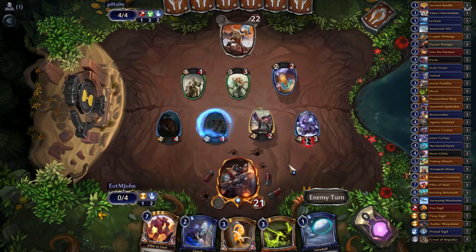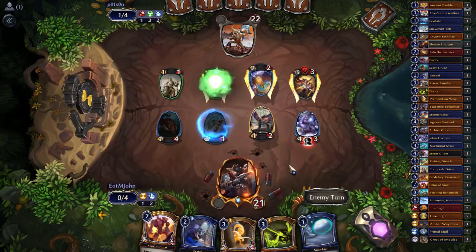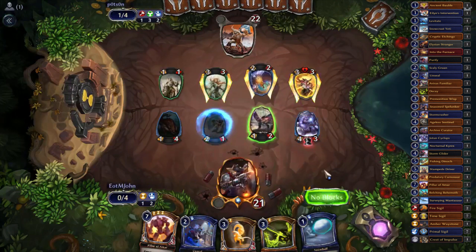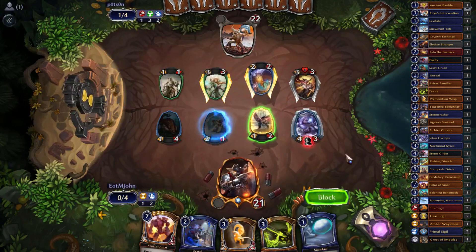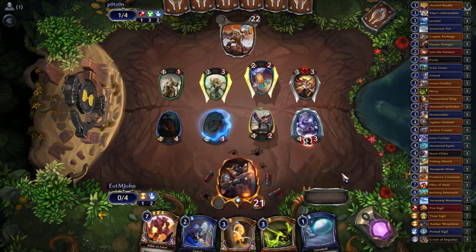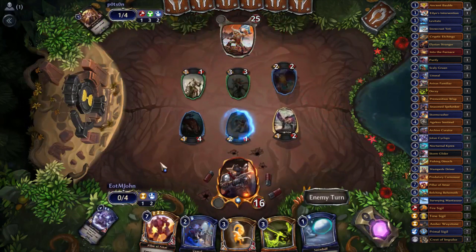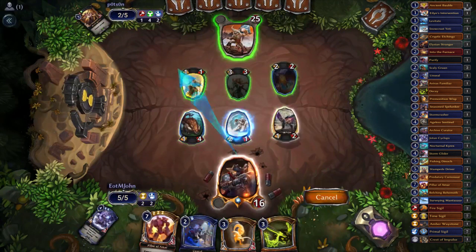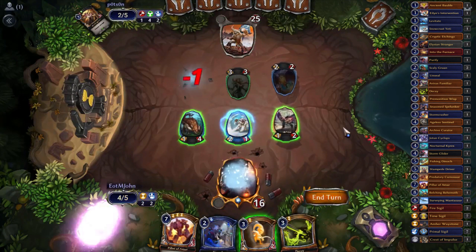Opponent is now thinking what to do. They can attack their Spire Chaplain into our Yoten Cyclops where they'd just trade — I'm fine with that. Instead they play Whirling Duo — that's why they're splashing fire. Sadly I think I'm just going to take five as well, which is not ideal. But we have a snowball to get rid of the annoying Minotaur Oath Keeper. I'll just pop it off right now.